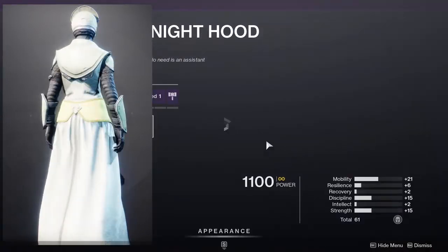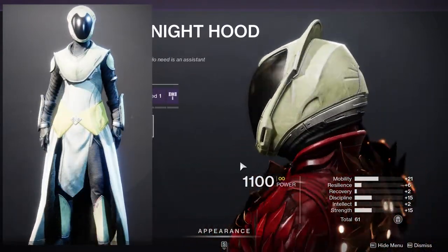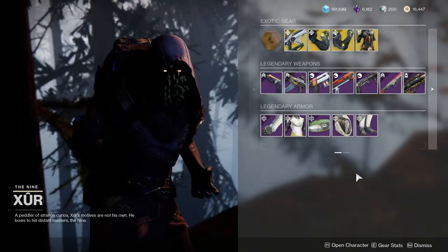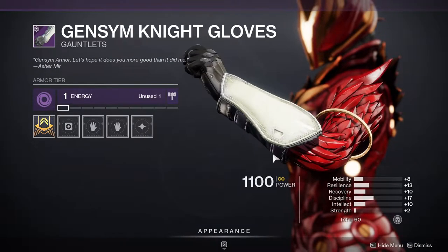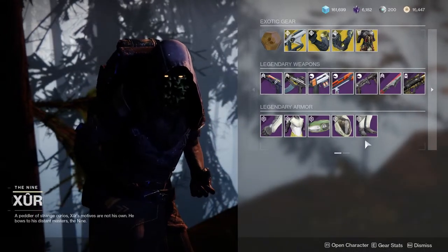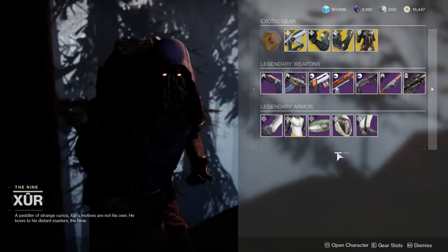The Warlock helmet is probably the worst of the bunch — it just looks weird. The arms are okay, very basic, same as almost everyone else aside from the Titans. And the boots unfortunately just suck in general, as Warlock boots tend to do.